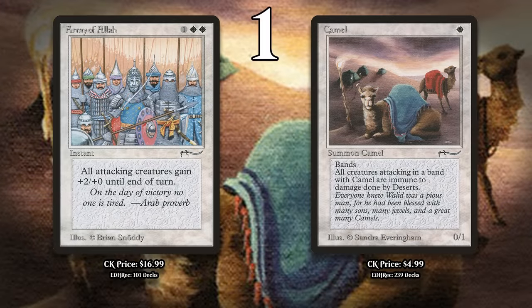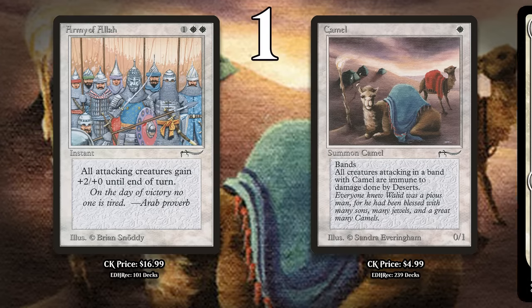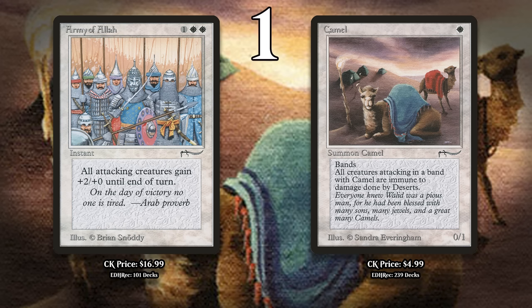And at number 1, I've got the two most expensive white commons from Arabian Nights: the $17 Army of Allah and the $5 Camel. As with Portal Three Kingdoms, Arabian Nights shows up on virtually any most expensive video because it's Magic's very first expansion, and it features several commons that have never been reprinted, like these two cards. Army of Allah is 1 generic and 2 white for an instant that gives all attacking creatures +2/+0, and Camel is 1 white mana for a 0/1 with Banding — as long as it's attacking, you prevent all damage Deserts would deal to Camel and creatures banding with it. Banding is kind of like an earlier version of the Mount mechanic in Magic's newest set, Outlaws of Thunder Junction. Banding means you get to decide how opposing creatures deal combat damage if your band blocks or becomes blocked. As with the Portal Three Kingdoms cards, neither of these cards is very good, but they are super rare, so they're expensive.